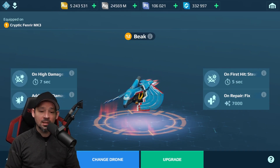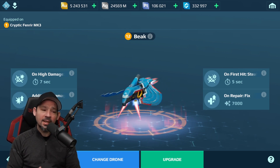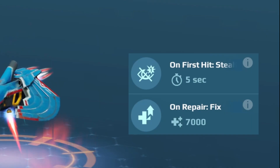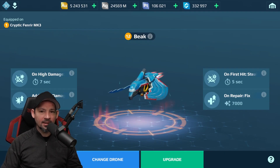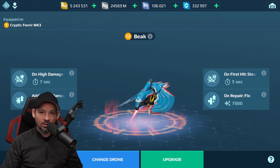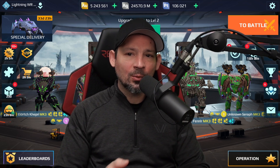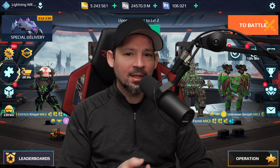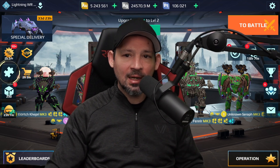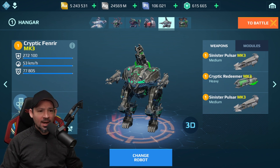For the drone, we're going to throw a Beak on here because the Beak really makes Fenrir hard to take out. You need one of those new upgrade tokens to unlock the last ability, which is the On-Repair Fix. Even if you don't have that, just upgrade it until you get the three abilities and stop before the last one — it'll still do a great job. Other good drones are Nebula and Paralysis. Paralysis is awesome, Beak is awesome, and Nebula is pretty decent.